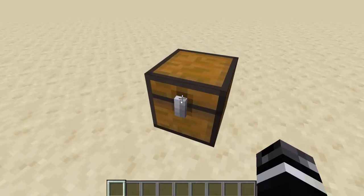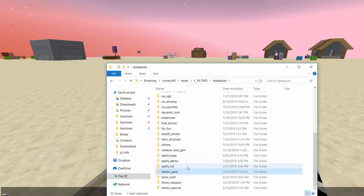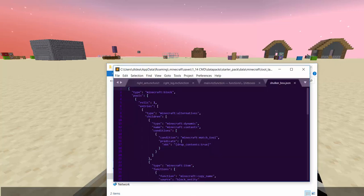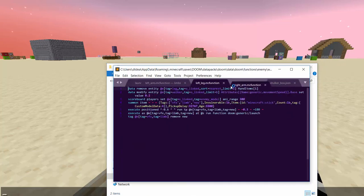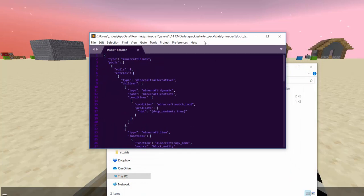Now, lastly, we'll get on to some custom loot tables. If you go into your saves folder and go into a data pack that you have — I have videos on how to make data packs — you can change the Minecraft loot tables namespace and change the blocks. This will alter the default block loot tables. You can Google search loot table generator; most of them still work, though they won't give you a proper data pack — you'll have to figure out where to put them based on the new data pack system.